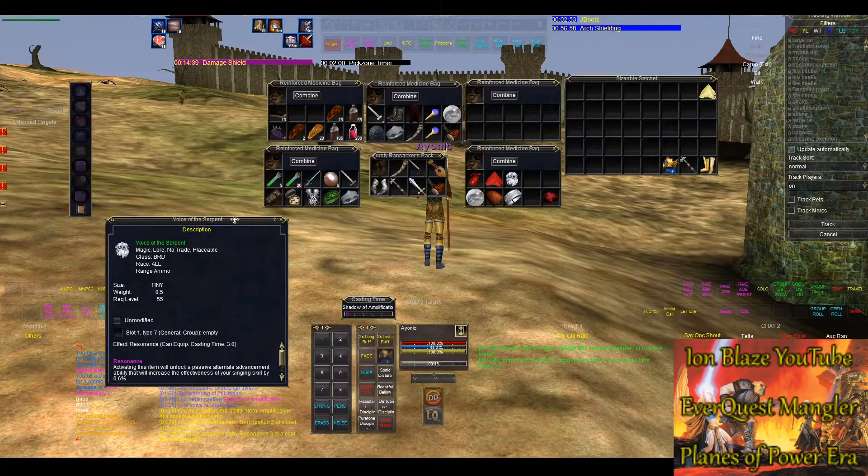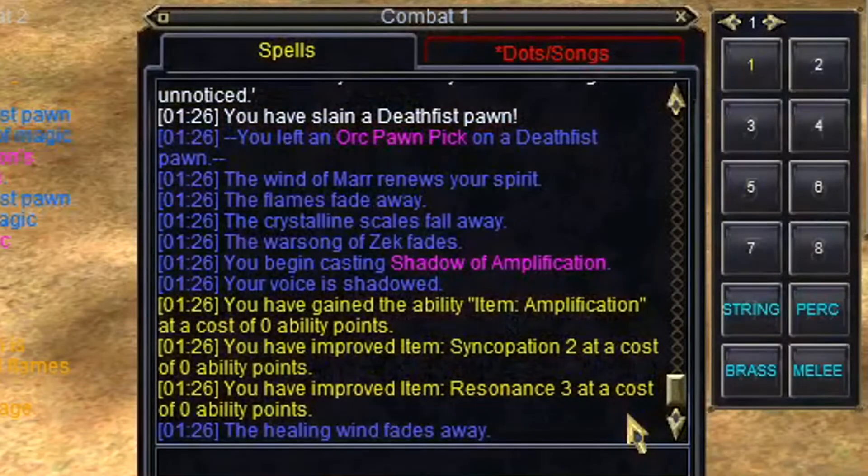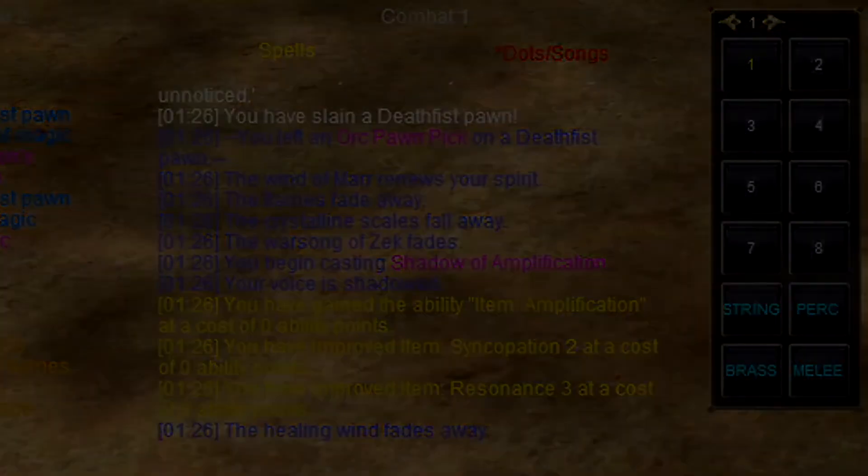Thank you all for watching, see you in the next one. You have gained the ability: Item Amplification, Syncopation 2, Resonance 3. Okay, now let's test it out.